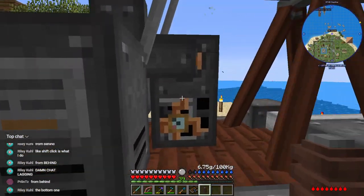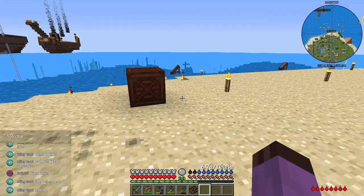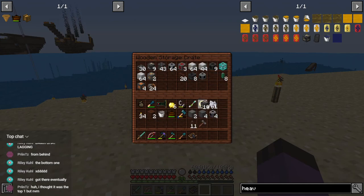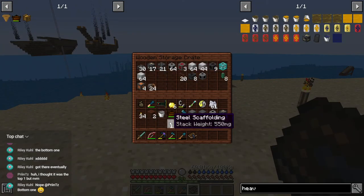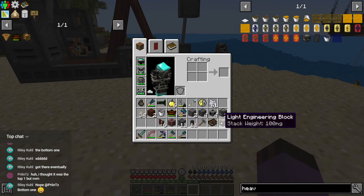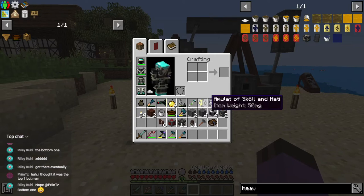Let's go right ahead and build the second one already. Let's pick up another one — two of these, and we're gonna need one redstone, six fence, and eleven scaffolding. And yep, that's our entire pump jack. So let's see if we can do this slightly less derply this time. Could I effectively rotate this? That would be more advanced thinking than I'm used to — let's just separate them out by a bit. Next, start with this three-by-three.